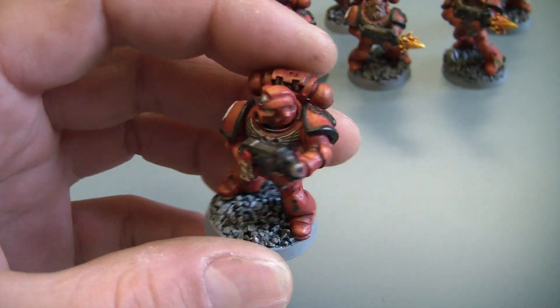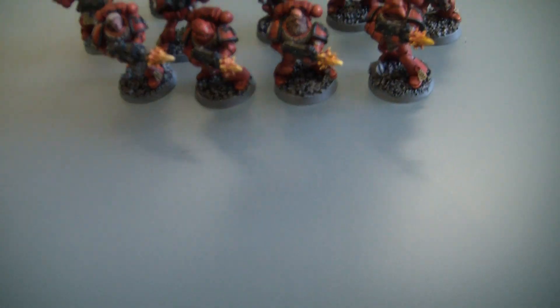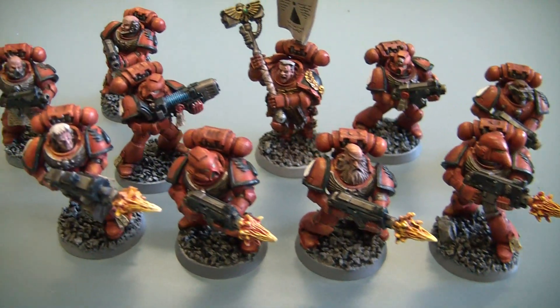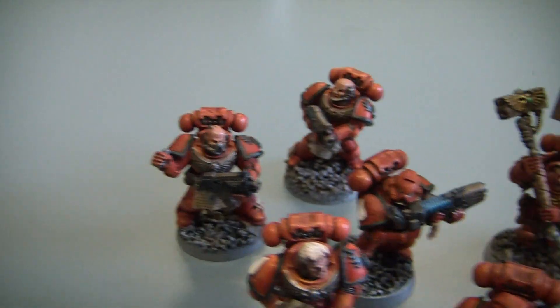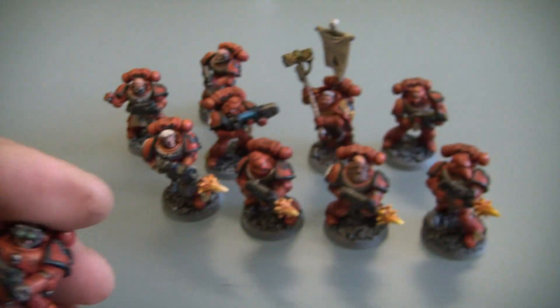GW shoulder pads as well — these are metal. Personally I won't be using them again because I think they're a nightmare to paint. Also on this squad I've used a variety of different heads to give it a bit of a different feel. There's a scout head there — let's have a closer look at that.